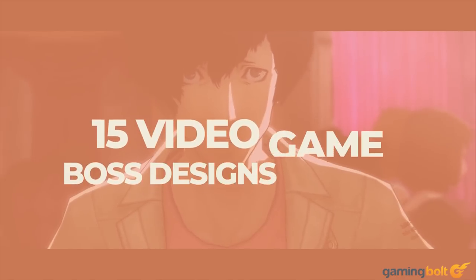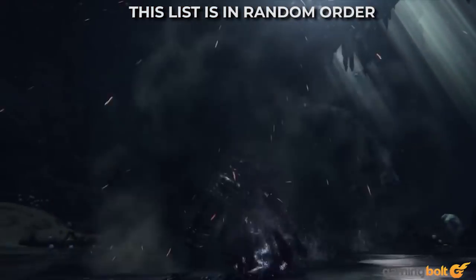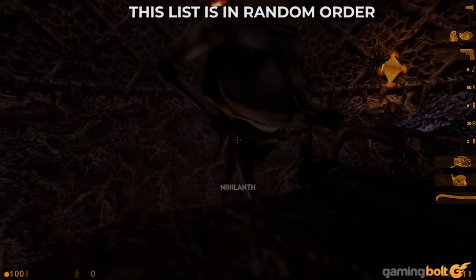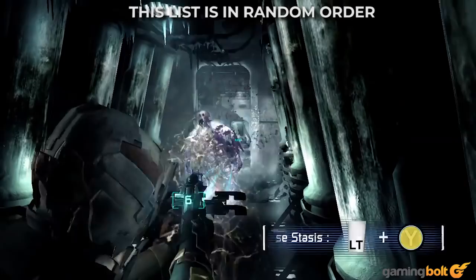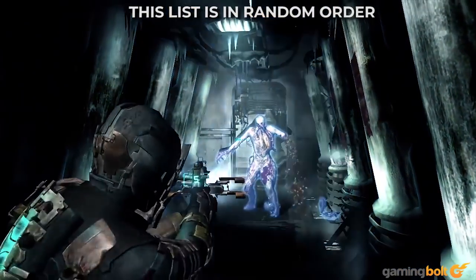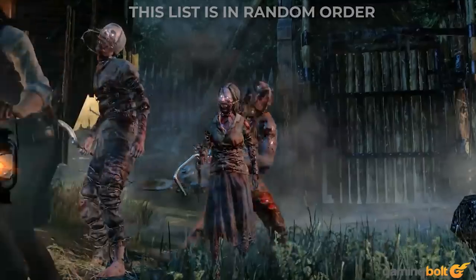Gaming Bolt presents 15 video game boss designs that we cannot possibly explain. Have you ever been in a boss battle where you look at the thing you're fighting against and go, what the hell? There are so many bosses in video games with some of the most bizarre designs you'll ever see — some good, some bad. They might be absolutely terrifying, twisted mutated heaps of stuff you can't wrap your head around, or just a jumble of stuff that makes no visual sense. In this feature we're going to take a look at 15 such bosses.